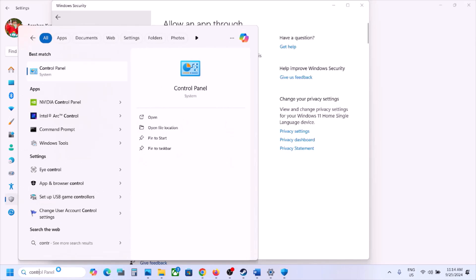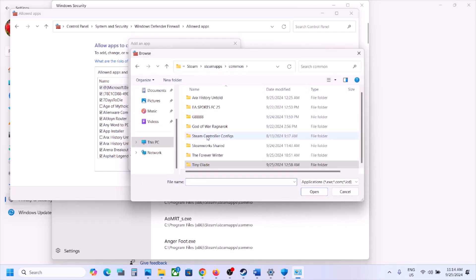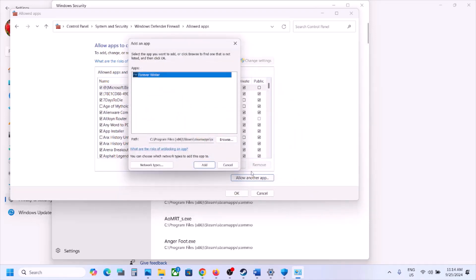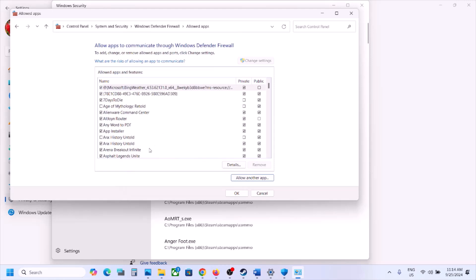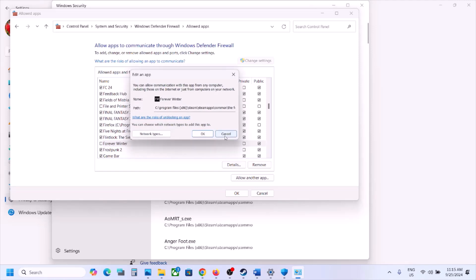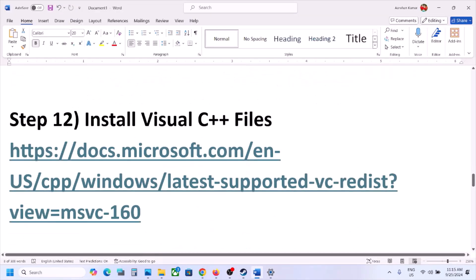Also allow the game through the Firewall. Type Control Panel, go to System and Security > Windows Defender Firewall, click Allow an App or Feature Through Windows Defender Firewall, click Change Settings, then Allow Another App. Browse to the game installation folder, open the Windows folder, select the exe file, click Open, then Add. Repeat for the Forever Winter Binaries Win64 exe file. Once the game is added to the Firewall, allow it for Private network, then launch the game and check.